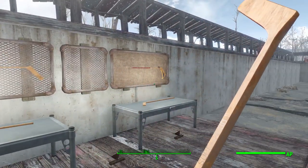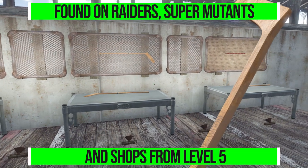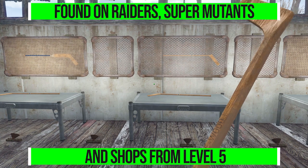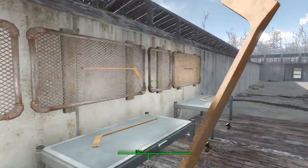As for how you get your hands on one of these, it's pretty simple. It's going to be added into the leveled loot list for raiders and super mutants, as well as any shops that normally sell melee weapons. You'll start seeing them in the world at level five, so it'll be pretty easy to get your hands on a glorious hockey stick to beat people with.